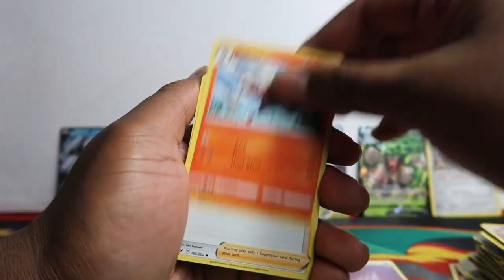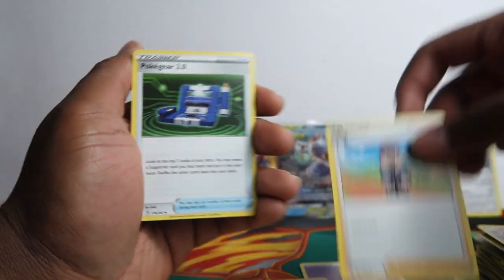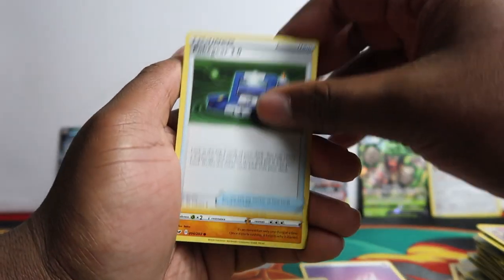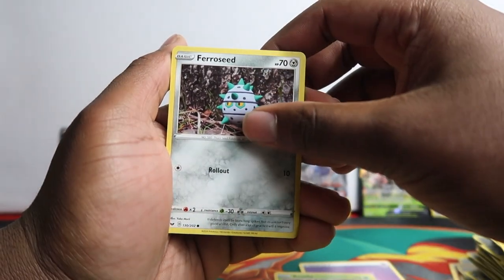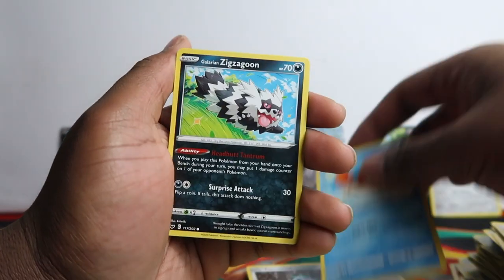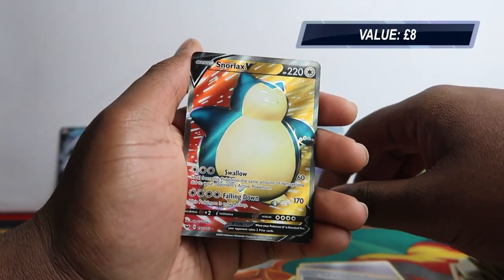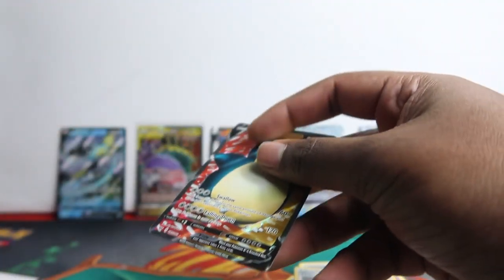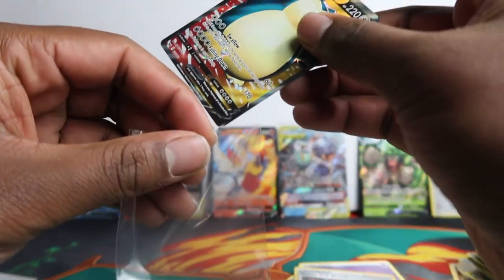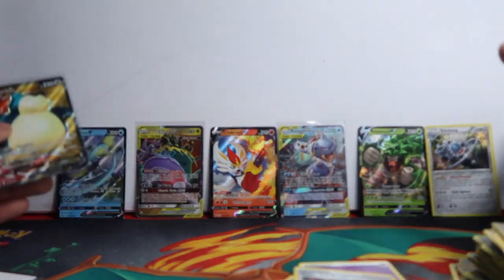Let's go! Raboot, Hop, Pokegear, Rhyhorn, Roselia, Turtonator, Krabby, Zigzagoon, Team Yell, and - something half decent! Full art Snorlax V! Wow, that's actually better than I expected. I thought we were going to get nothing again. It got a bit of marker on my hand, but yeah - I want to give you a recap of everything we pulled and the total price.